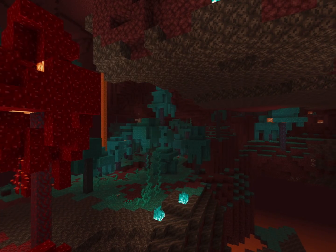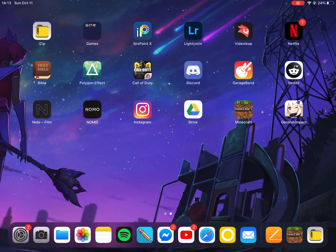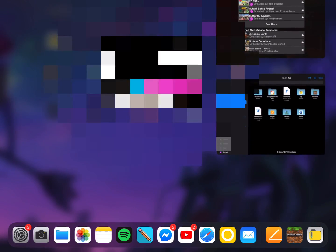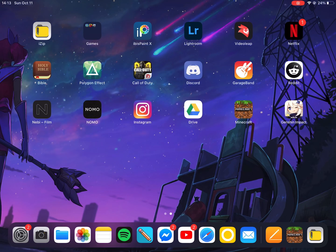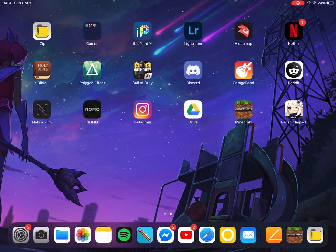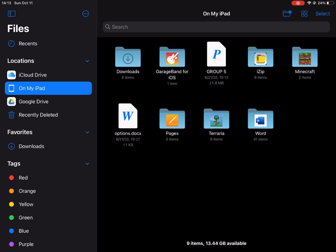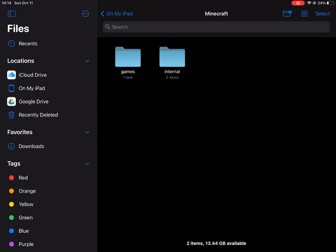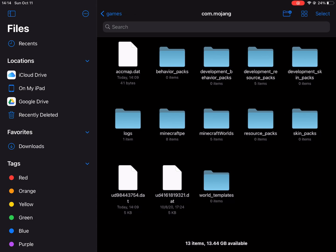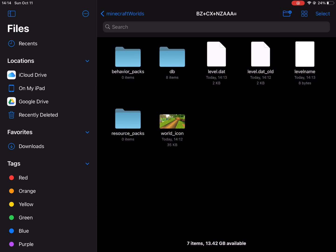What we need to do next is exit Minecraft, remove it from the recent apps, then go to Files and open the Minecraft folder. Then go to Games > com.mojang > minecraftWorlds, right there, and scan for the files.